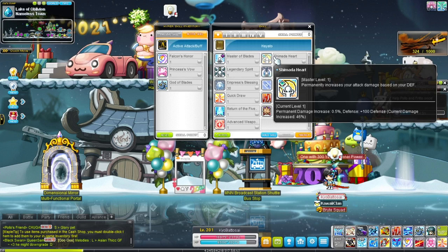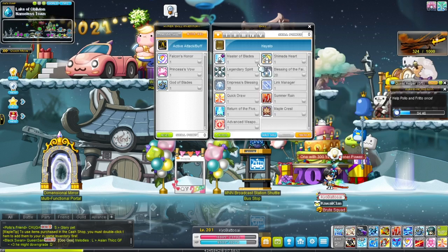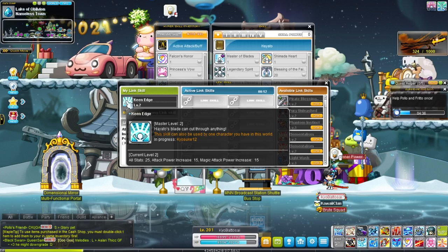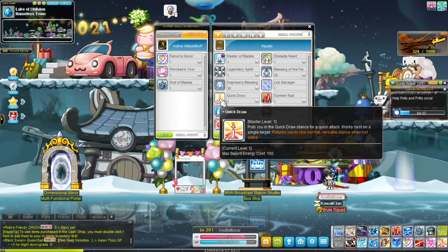As you can see, I have 9000 something defense, and I'm getting a 46% damage increase, so pretty good. I wish they removed the cap on defense, but it's fine. Moving on, we have the Link skill, which will give you all stat as well as attack increase and magic attack — in case you want to move it to a mage.